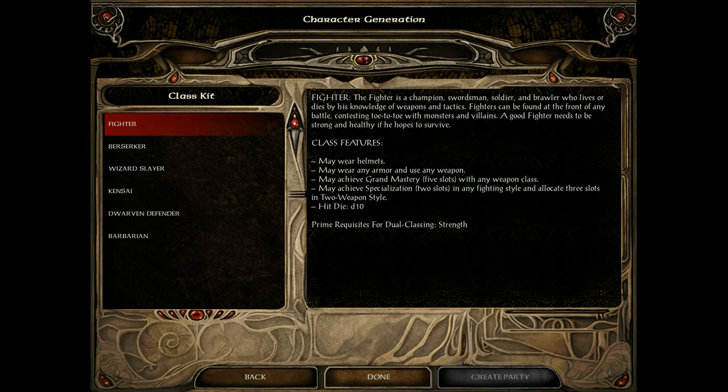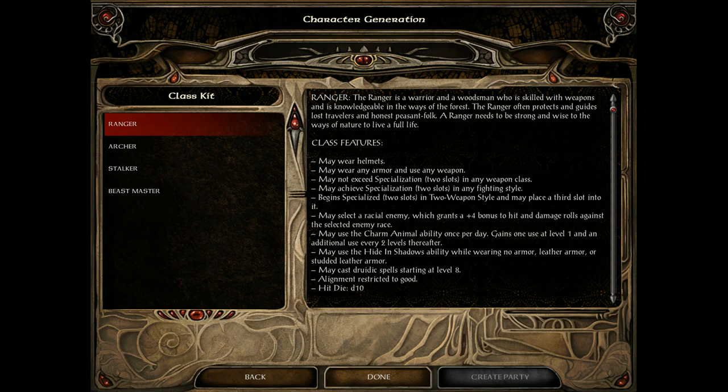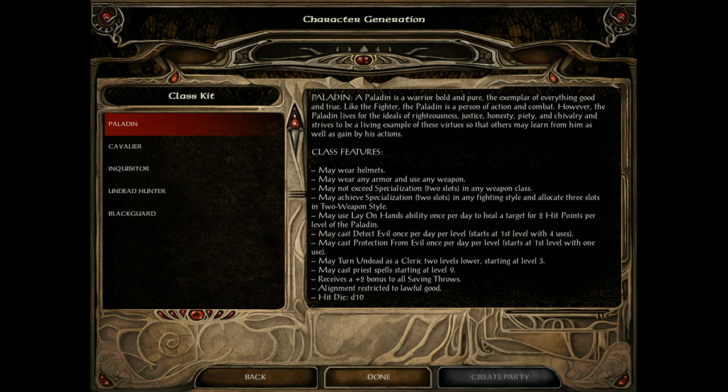Now let's touch on the classes. Fighters are frontline fighters who can wear almost any helmets and armor, can specialize up to grandmaster — five ticks — and have a d10 hit point die. Kensai are the exception: no armor but they hit like a truck. Door Defenders are more defensive-based. Rangers can track enemies, wear helmets, wear any weapons and armor unless you pick a certain kit. They start with dual wielding and get bonus damage against favored enemies. Archer, Stalker, and Beast Master are the ranger kits.